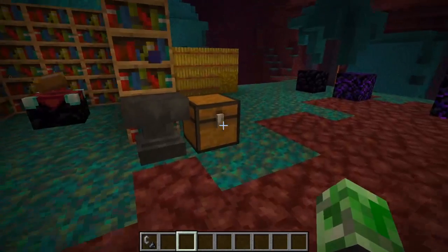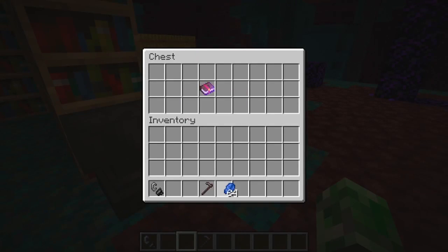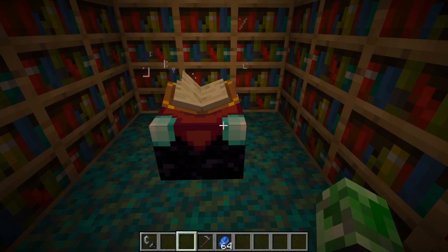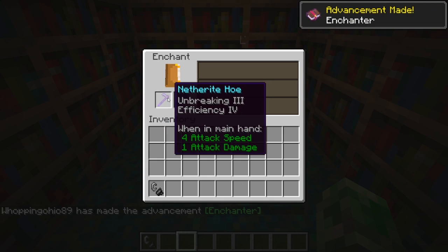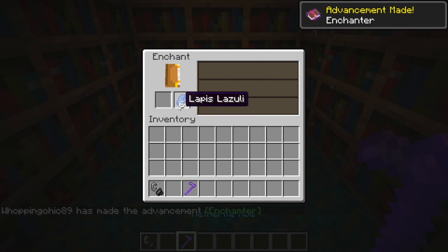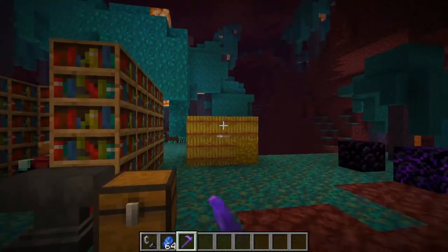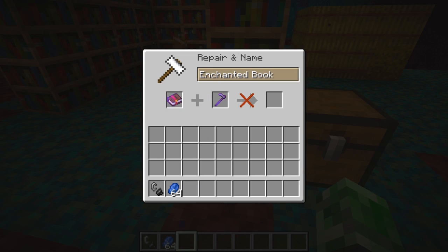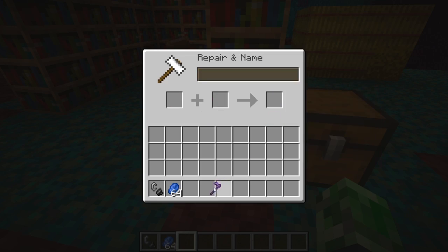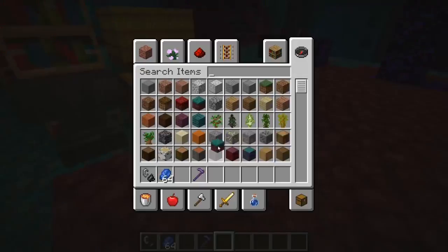There's a few things with the netherite hoe — it's actually enchantable. If you put it in the enchantment table, you get options like Unbreaking and Infinity. You can also use the anvil to add Silk Touch to it, which is pretty cool. Hoes used to only till the ground and that was it, but now they're actually useful.